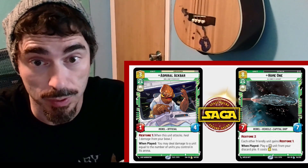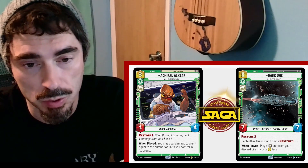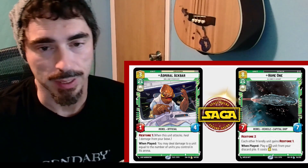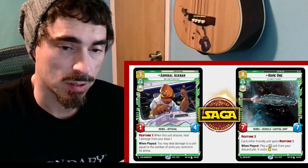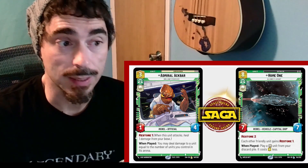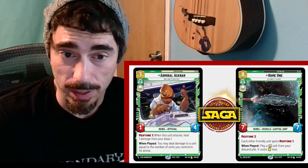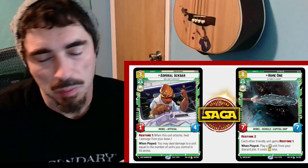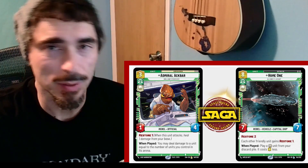To start, we have Admiral Ackbar. He's a 3-cost command unit, a 1-4 with Restore 1, and when played, you may deal damage to a unit equal to the number of units you control in its arena. That feels like a lot of setup. How many units are you reasonably going to be controlling in that arena on turn 3 when this guy comes down? I'm a little bit lukewarm on this guy.